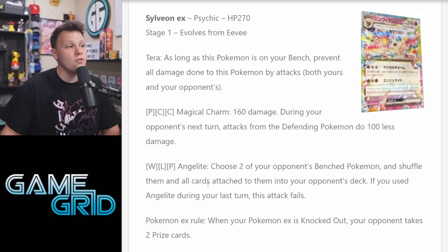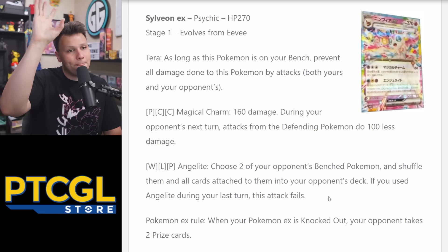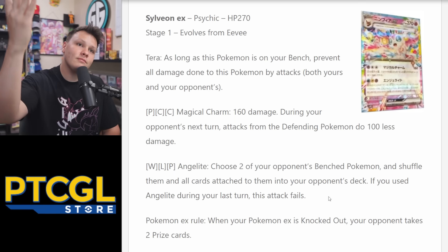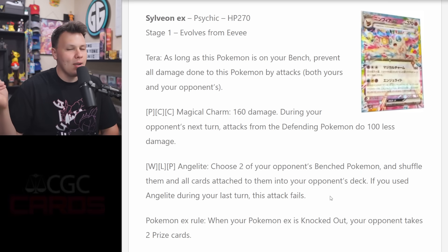The second attack — Water, Lightning, Psychic, Psychic — lets you choose two of your opponent's bench Pokemon and shuffle them and all cards attached to them back into their deck. If you use this attack during your last turn, it fails. That's pretty powerful. You're not doing damage or drawing prize cards, but if your opponent only has two attackers set up and you put them both back in their deck, they go from two attackers to zero.